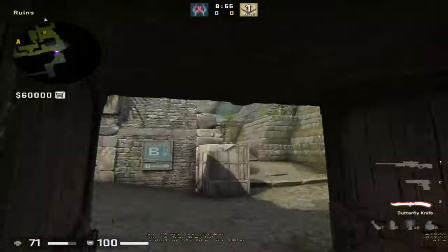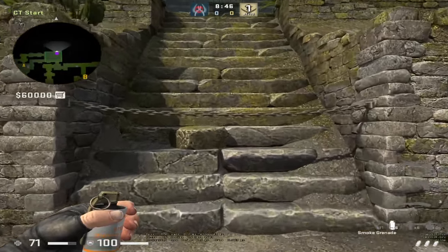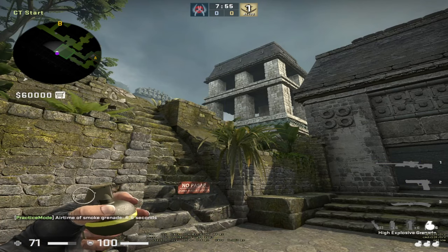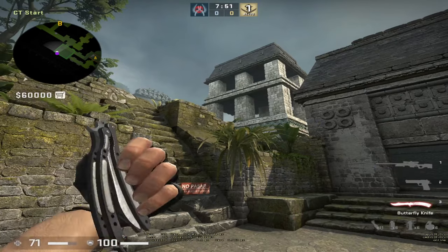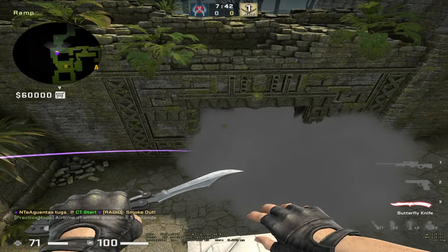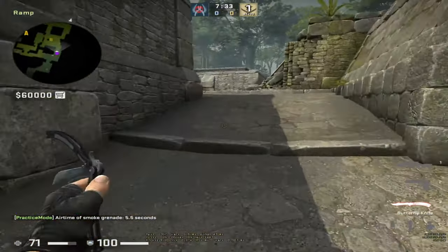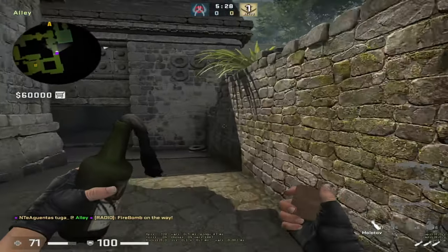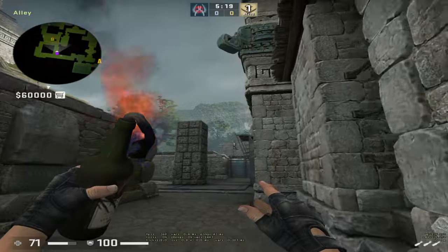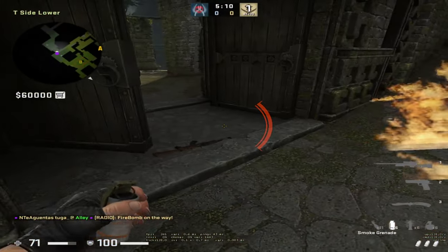Moving to the City spawn side. To smoke B ramp, go to this corner, find this brick, put your crosshair there, run forward until your crosshair is like here, and simply jump throw. The smoke bounces on the wall and enters the door — sometimes inside, sometimes on the edge, depending on your jump timing. Another good molotov from city spawn on B side: align yourself on this wall, aim like shown, run forward, and simply throw it. This molly burns close to the box and the door.